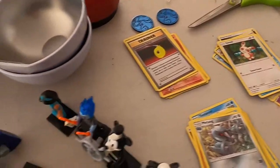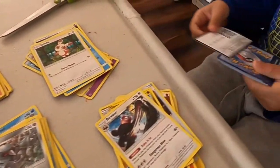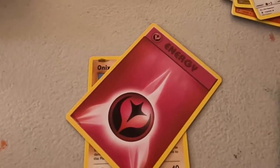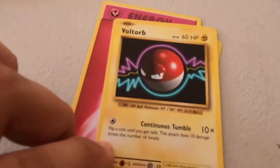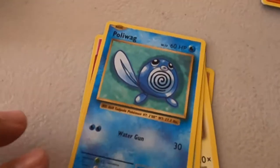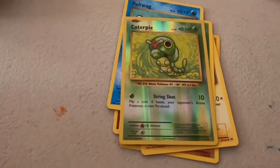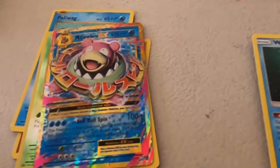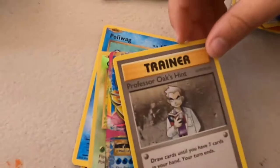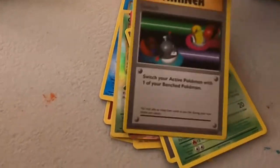And we're done with everything we have. We got Onix, Energy, Voltorb, Tangela, Poliwag, and a gold caterpillar — oh, shiny! This one's awesome. It says Slowbro. Wow — it's a Slowbro. Oh, it's a Trainer — Professor Oak's Hints, I think. It says Metapod and Trainer Switch. And here we're done with everything.